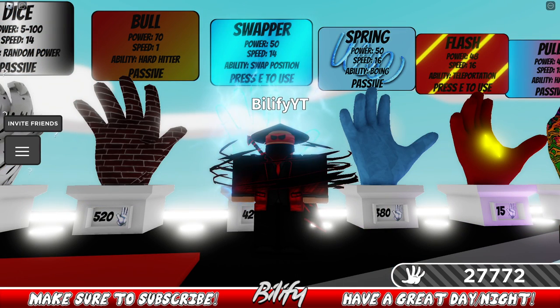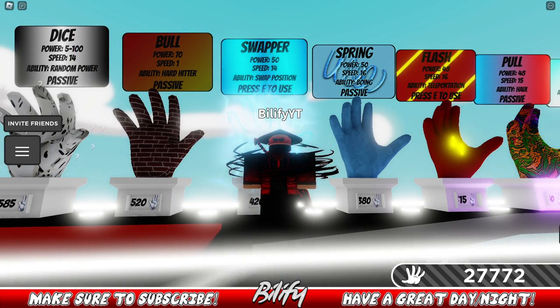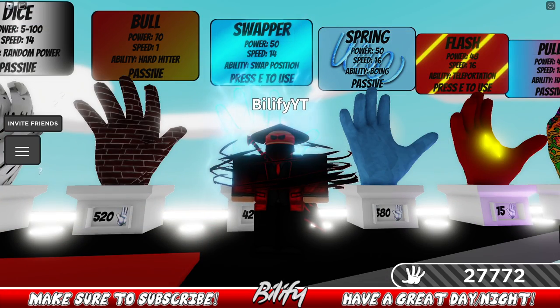The next glove is Swapper. Any one-shot glove will absolutely destroy a Swapper. Anybody using Swapper is usually there to troll with it and try to get you to walk off the edge. But if someone is actually using Swapper correctly, basically any glove you're good with will work against them — this is just a regular glove.